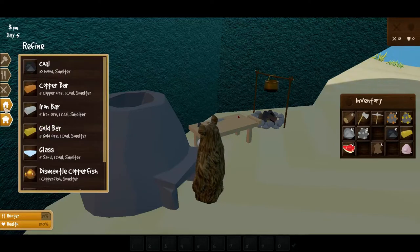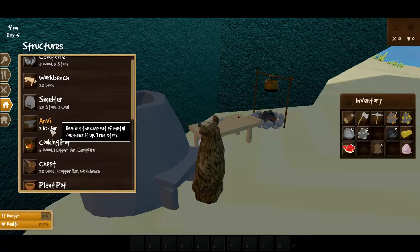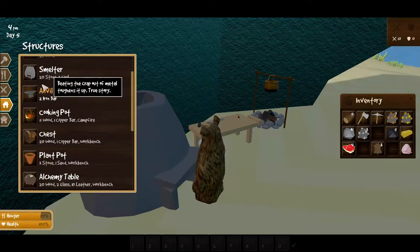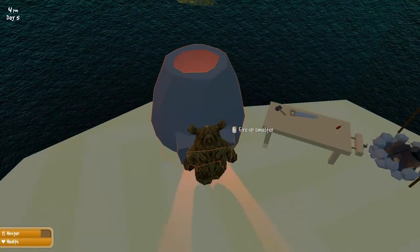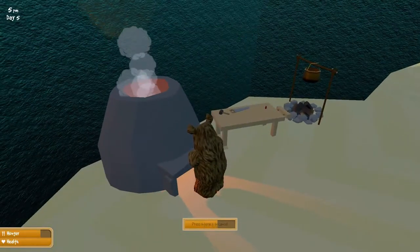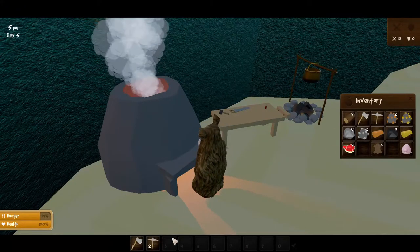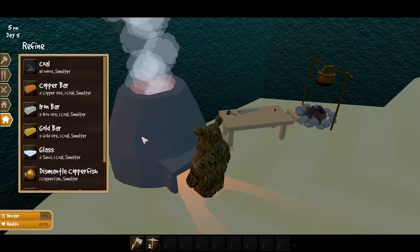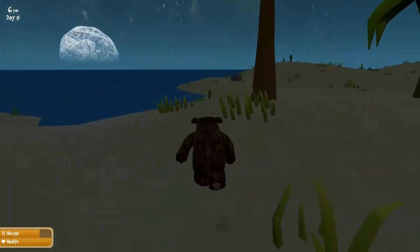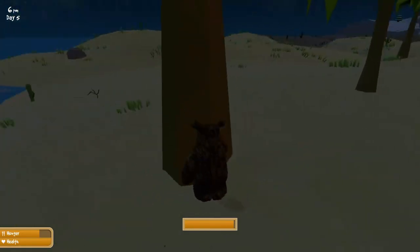We need to check the anvil — we need iron for that. And a chest — yes please, we can do that. Let's fire up the smelter and make a copper bar. We'll need some wood too. Oh my goodness, this axe is so much faster! Bad guy — we've got to move. No more than a few hits before we move. Wow, that took that guy out fast.